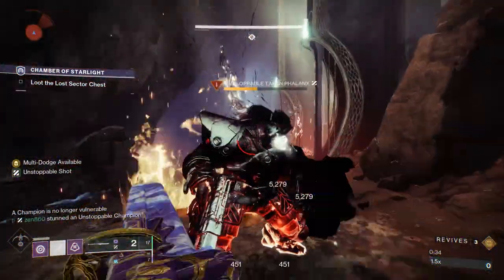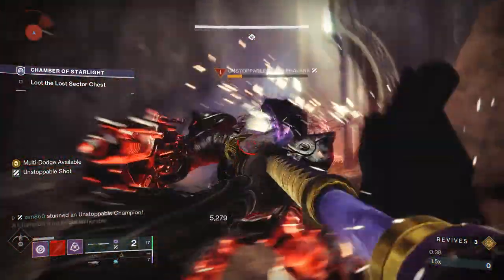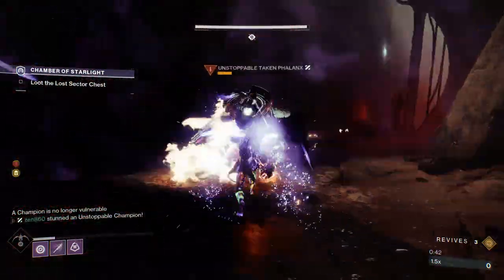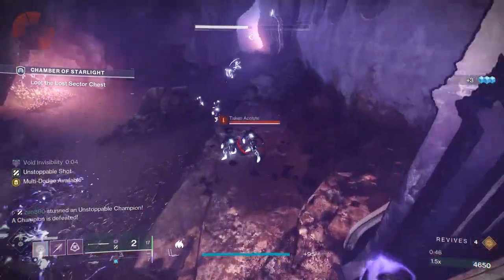When he readies his weapon is when he's ready to be stunned again. Then you're just going to run back and forth. The reason we're running over there is because if you don't, he's going to have his shield facing you — if you stay in his face, his shield is always facing where you were previously standing. After we get that kill, we're just going to run past everything because we are on Hunter Invis.